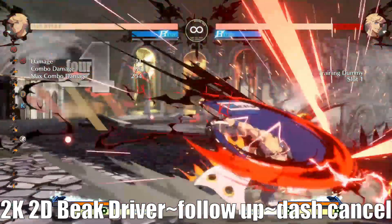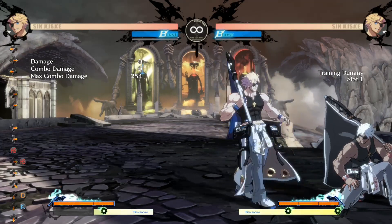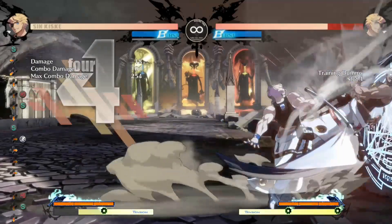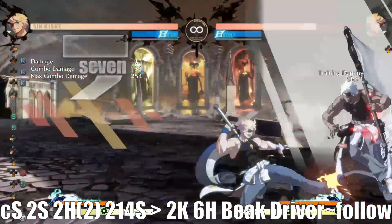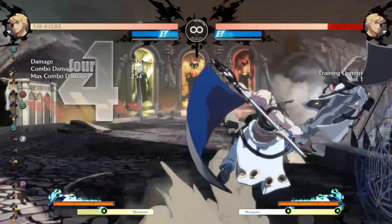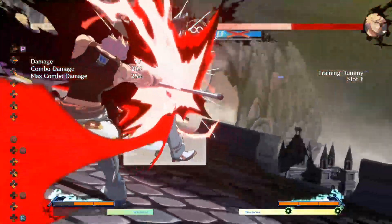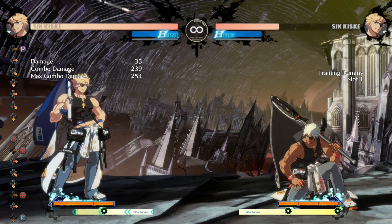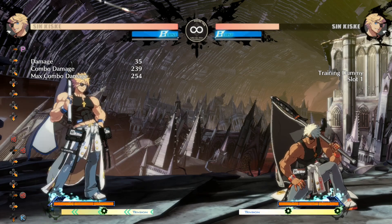For a couple of quick combo examples — what I just showed is probably going to be my go-to for day one. In the corner, if you get a launch of any sort, something like 2H, you can go into 214S Hoof Stomp and keep going. Let me know what you guys think. If you have any questions or comments, leave them in the comments below. Like and subscribe if you feel like it, and I'll see y'all next time.